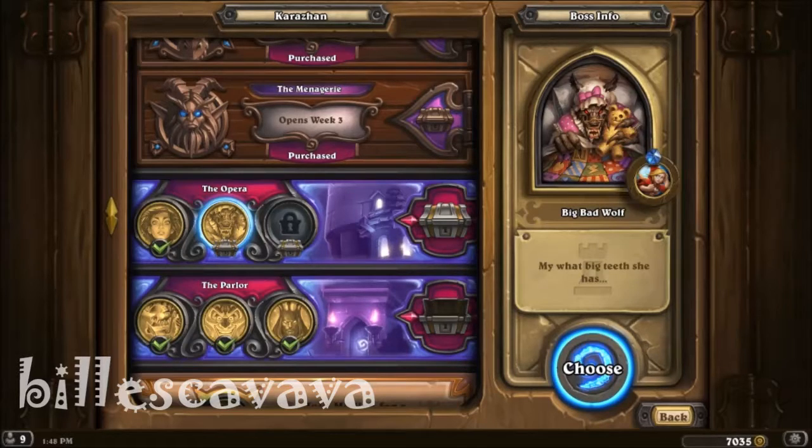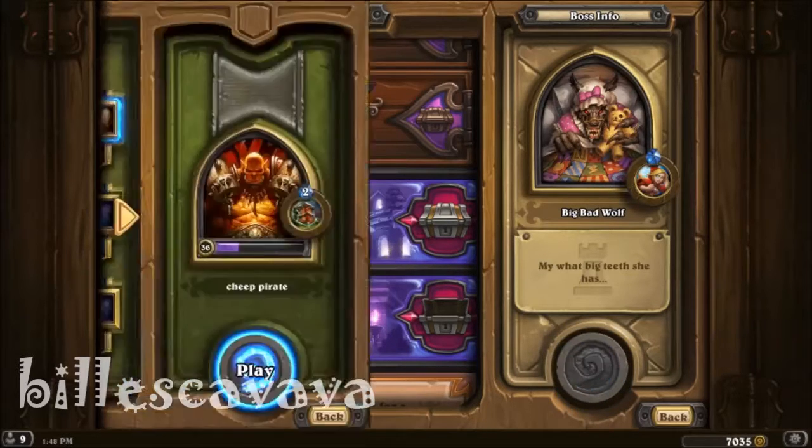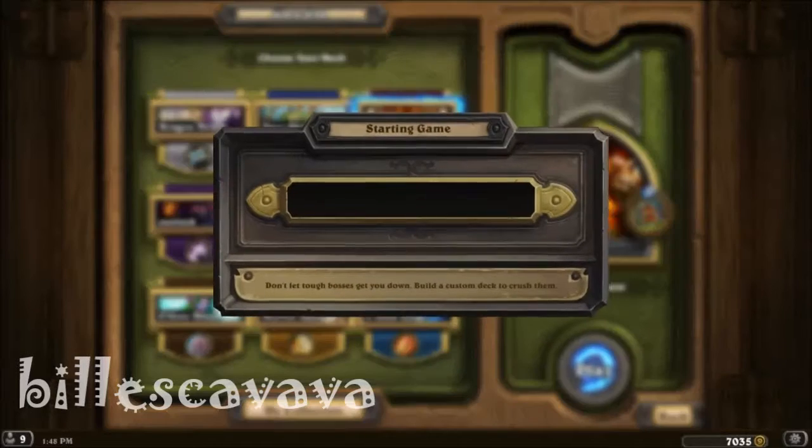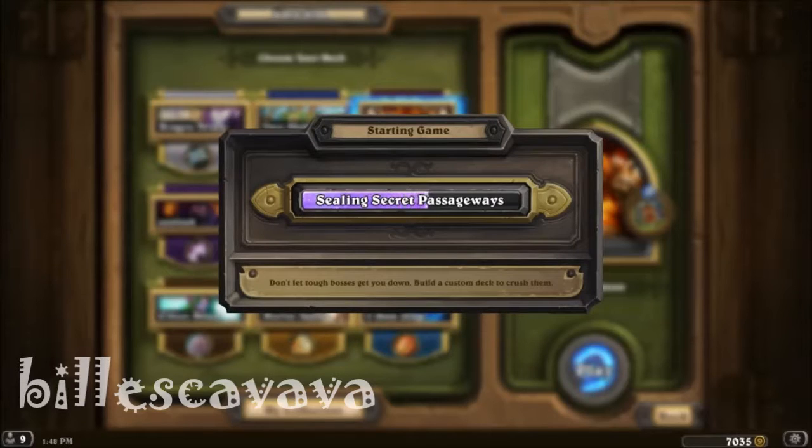His hero power is he reduces your minions to a 1-1 copy of themselves. So we're going to go again with Cheap Pirate, because it seems to be working — we haven't lost a match so far. So why not continue it? This is the second boss of the Opera, the second wing of One Night in Karazhan.